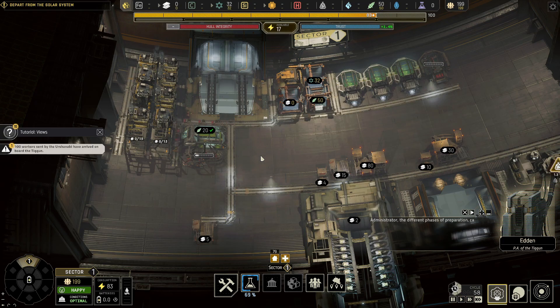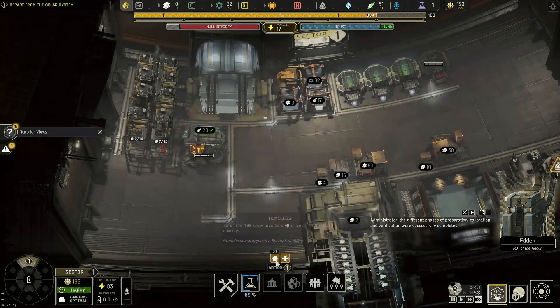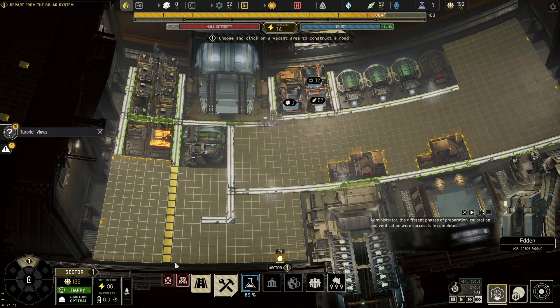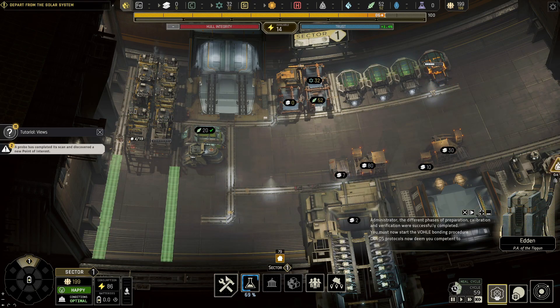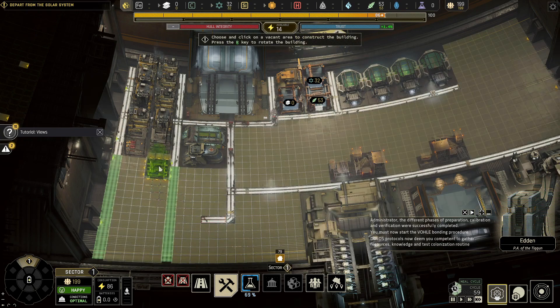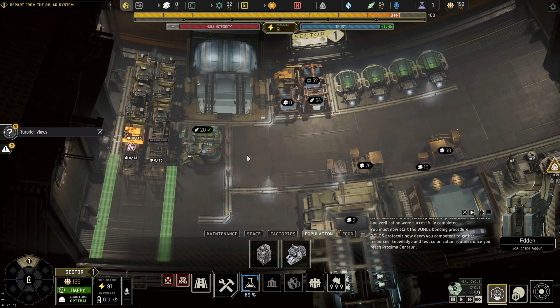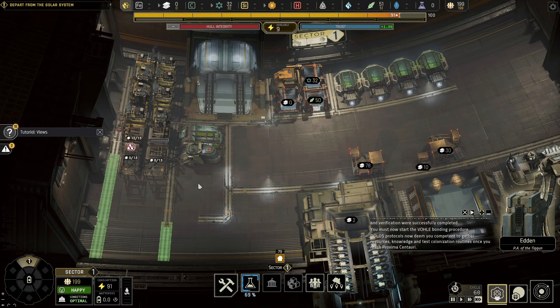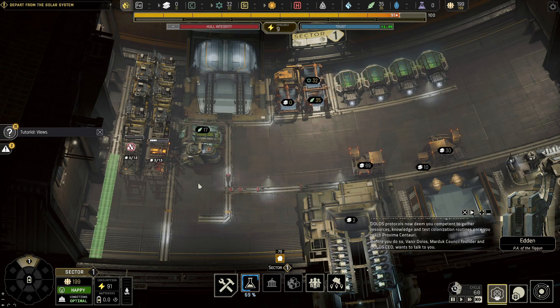The different phases of preparation, calibration, and verification were successfully completed. We must now start the full bonding procedure. Dolos protocols now deem you competent to gather resources, knowledge, and test colonization routines once you reach Proxima Centauri. Before you do so, Vanir Dolos, Marduk Council founder and Dolos CEO, wants to talk to you. Oh boy, this guy again.